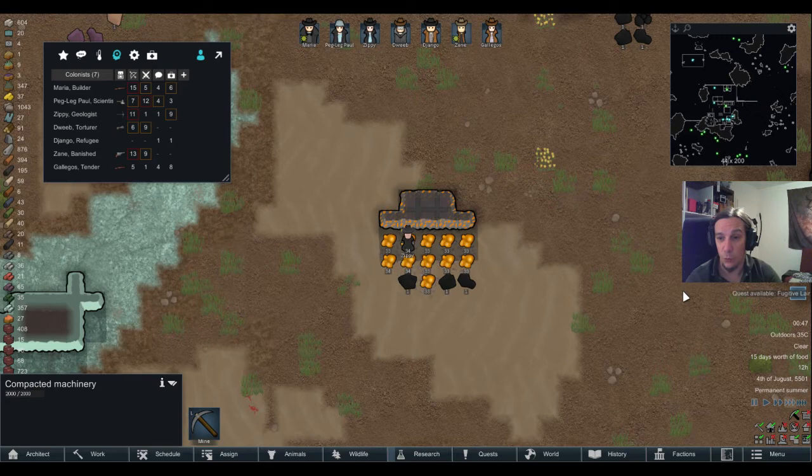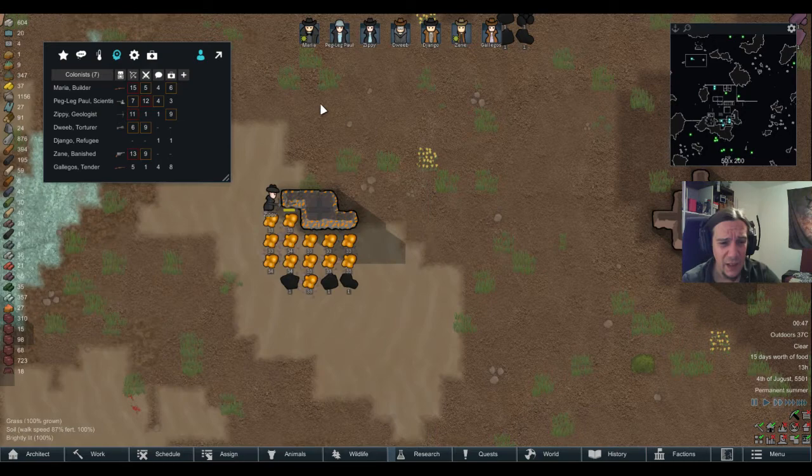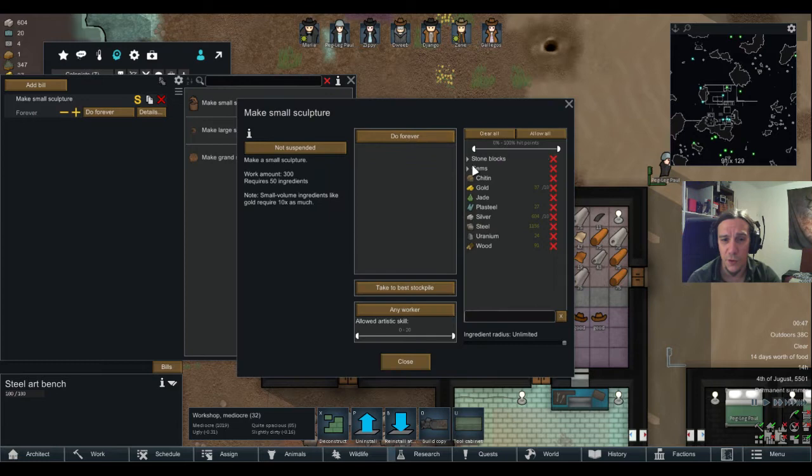Since I removed that nasty cheetah, we're going to be in no trouble here. Let's hunt those rats — they are nice shooting training. Same goes for that koala. Fugitive Lair — we get to destroy a camp guarded by eight enemies. In return I'd get the camp loot, but nothing I really need. So it's amber art time.